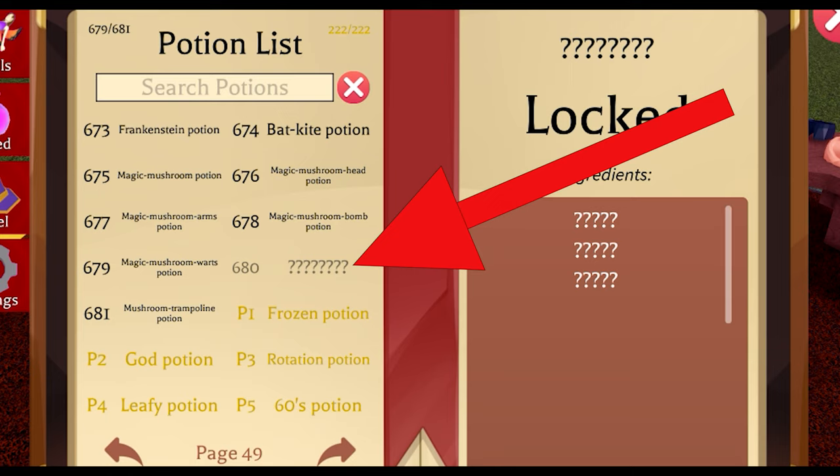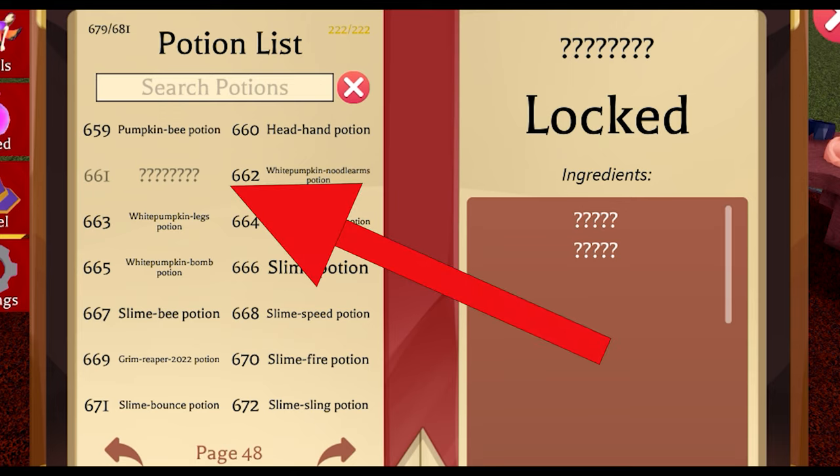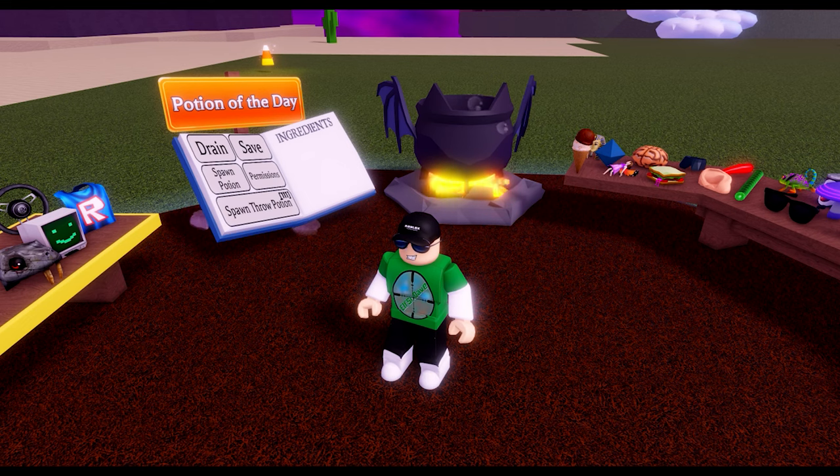We can't have a wacky update without a mystery potion. We have potion 680 with 3 ingredients. As yet, I and everyone else cannot find the correct ingredients. As you remember, the same happened with number 661 a few weeks back and it still hasn't been found. I think it must be a glitch, and I would like to know from the devs if it is actually a potion or if something has gone wonky.